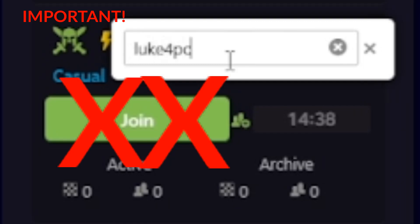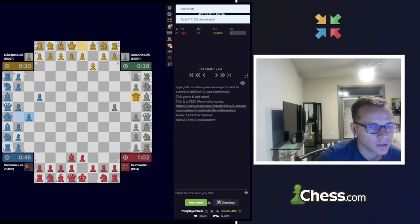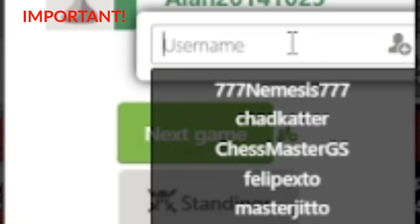I'm going to invite Luke Fork to see Quick. It is important to note that you should click the button 'invite teammate' instead of 'next game.' Do not click next game.